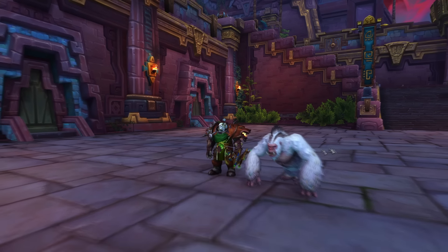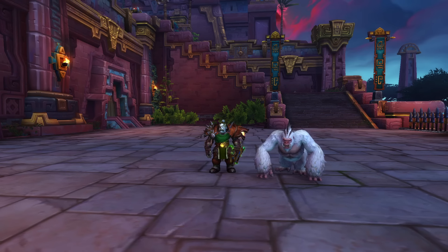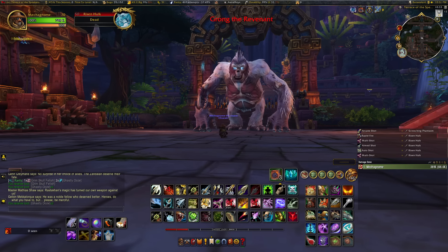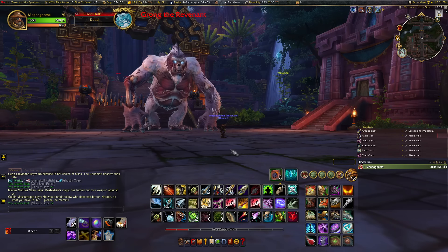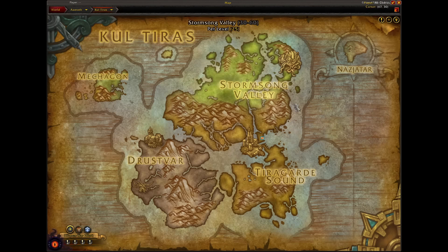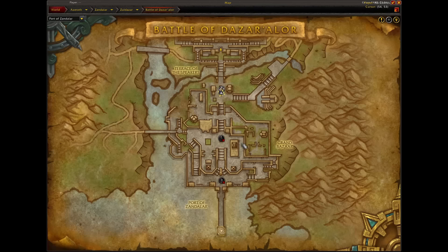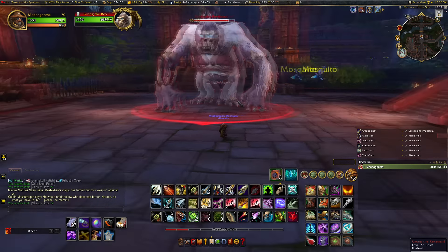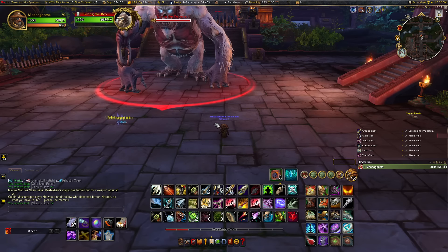I'm going to jump on my Alliance character because you can also tame Grong the Revenant — the dead version — which is the third boss in this raid for the Alliance. Pet 2B is also Grong, but it is Grong the Revenant after Rastakhan has got his hands on him. For the Alliance, you go back to Boralus in Kul Tiras, enter Battle for Dazar'alor, and take out the Champions of the Light, then the Jadefire Masters, and then Grong the Revenant. Grong and Jadefire Masters are just switched for Alliance. This is an undead pet, so you do have to have the Tome of Bonebinding learned on your account — one hunter having learned it means all your others can tame undead.